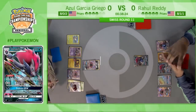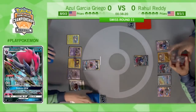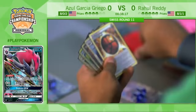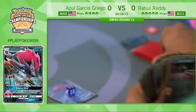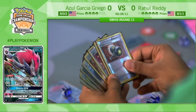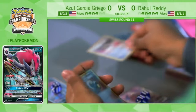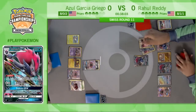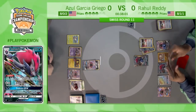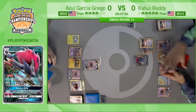Rahul is checking the discard piles — something you'll see top players do, just making sure: what have you played, what do I need to play around? Probably counting Enhanced Hammer counts. And checking his own discard pile to remember what outs he has. He does have the Double Colorless in hand, so he's trying to thin out his hand, looking for maybe even a Lycanroc GX to Bloodthirsty Eyes the Golisopod on the bench and take out all of Azul's important attackers.